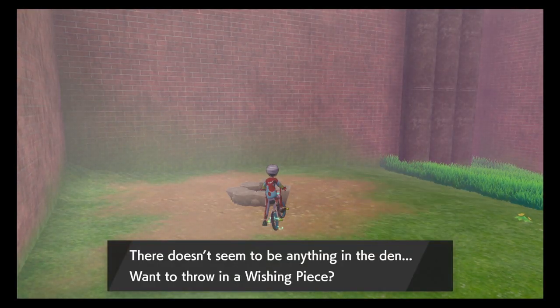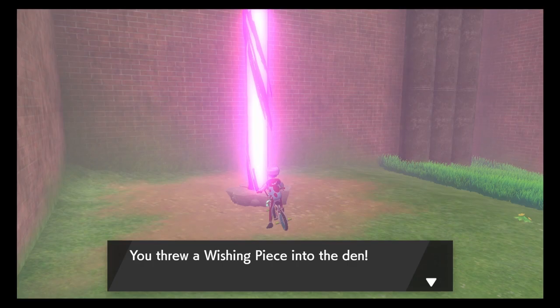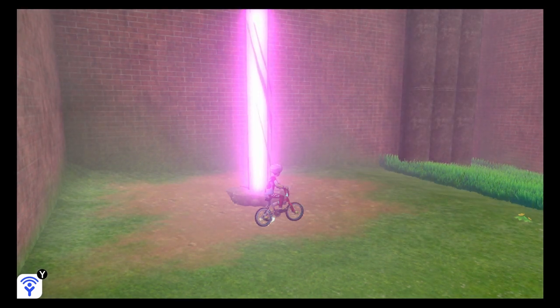Continue doing this process until you see a different light coming out of the den — a pink light, like this one. This is a Rare Den. They appear about 1 in every 10 attempts. Now that we have spawned it, you can change the text speed back to fast. Save the game; we need to search for the Pokémon we want in this den.